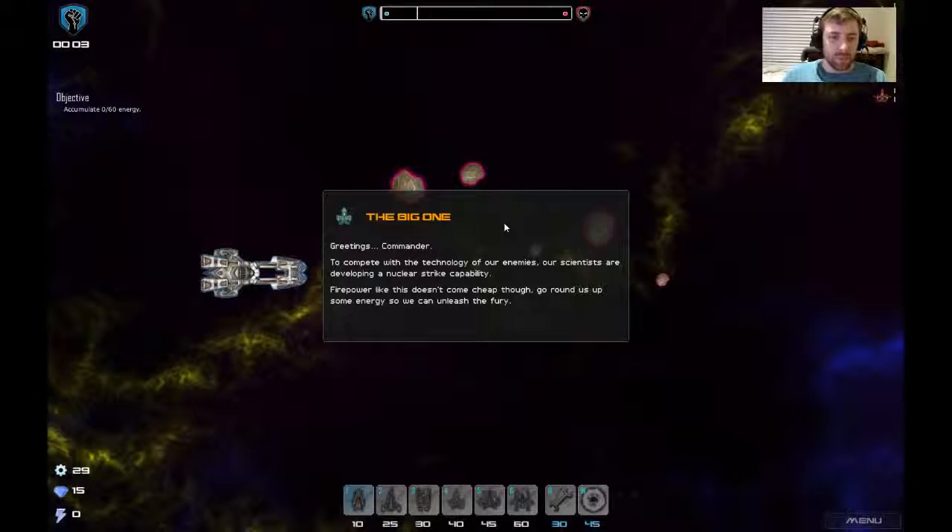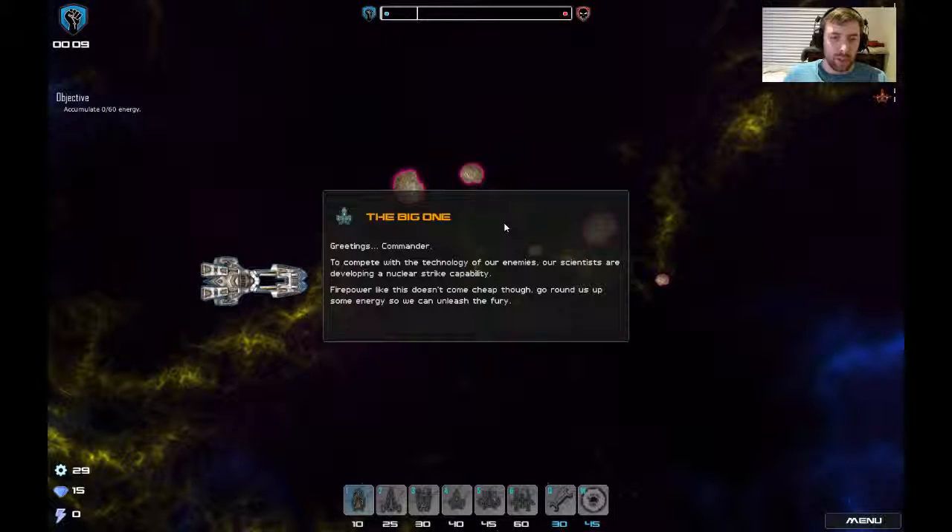Greetings Commander. To compete with the technology of our enemies, our scientists are developing a nuclear strike capability. Firepower like this doesn't come cheap though — go round us up some energy so we can unleash the fury.